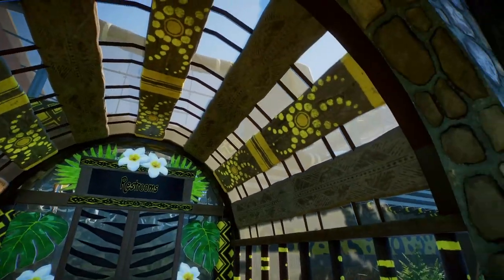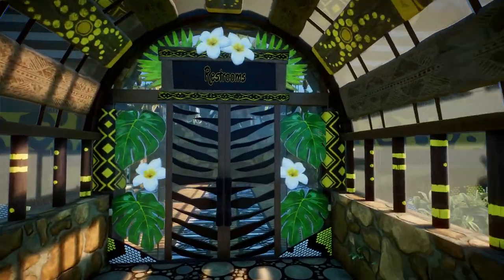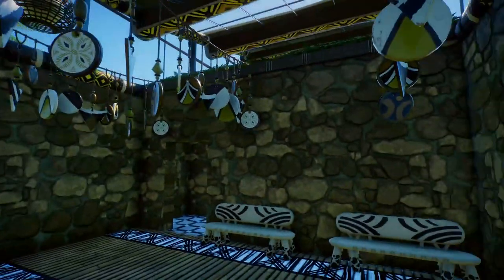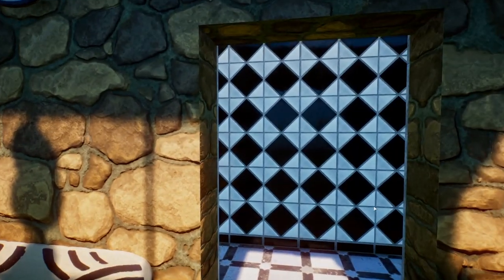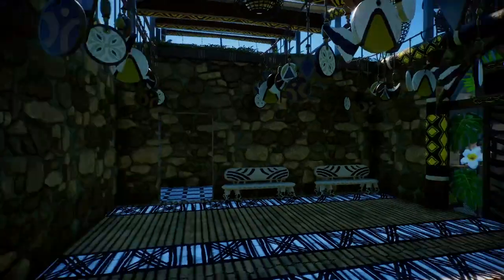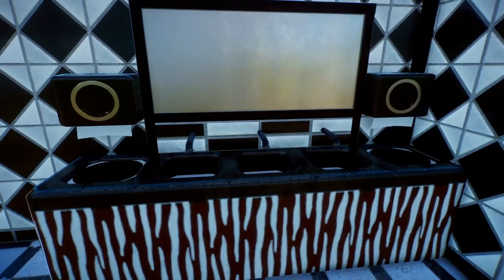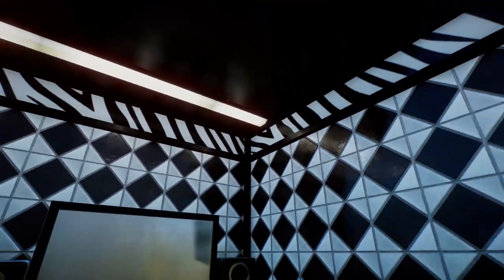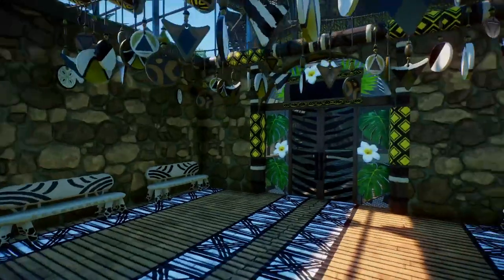Moving forward on the left wing, it's just restrooms — nothing fancy. The glass roofs here are nice. I've mostly finished the restroom on one side, though the other side needs more work. I actually built some detailed stuff inside — the toilet block, sinks, mirrors, and towel dispensers. It's supposed to be black and white like a zebra — a zebra-themed bathroom. I thought that would be fun.